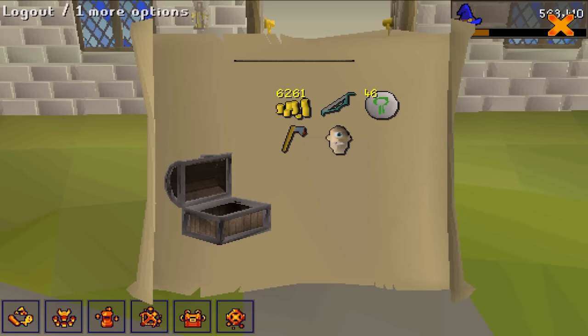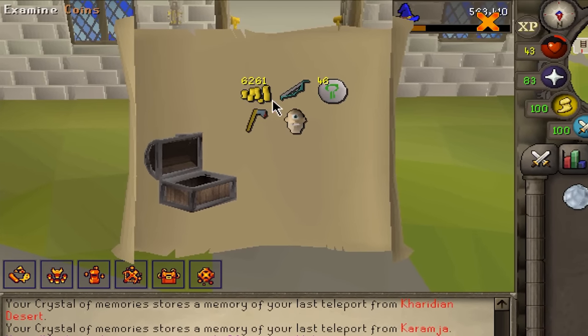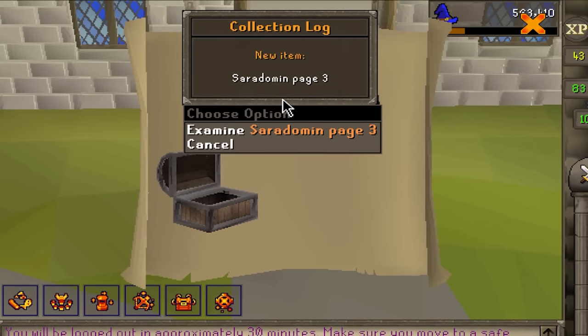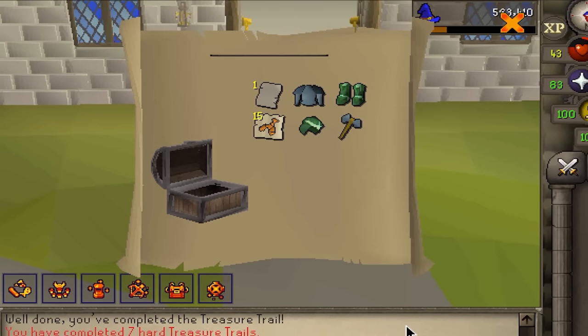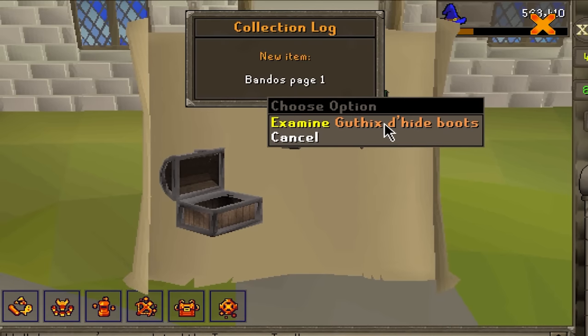Start off with Cyclops Head. Magic Longbow would be really good as well — this one is unfortunately wrong. Another rune axe is nice because that means I can put the other one in the stash. This is Saradomin page — also not very good, very low alch value. Not a good start so far. Oi — there it is! This one is beautiful.